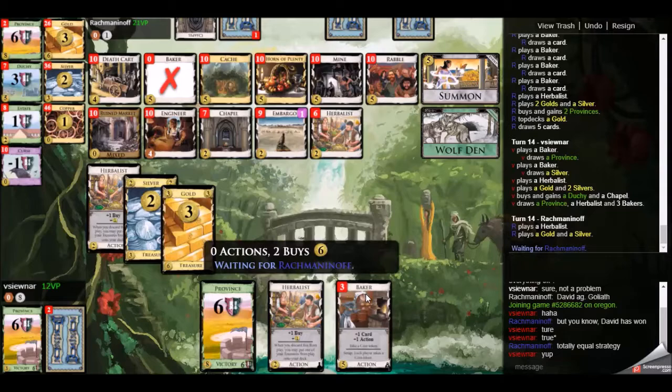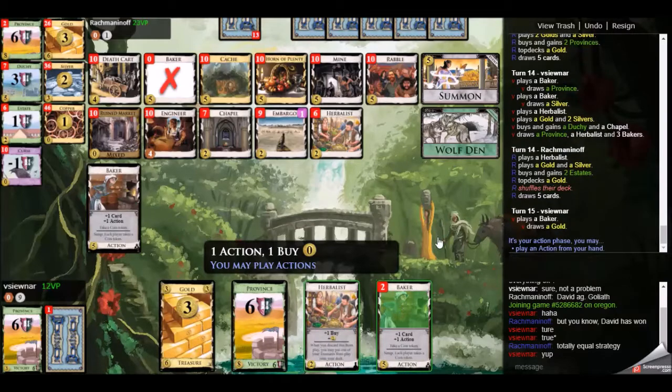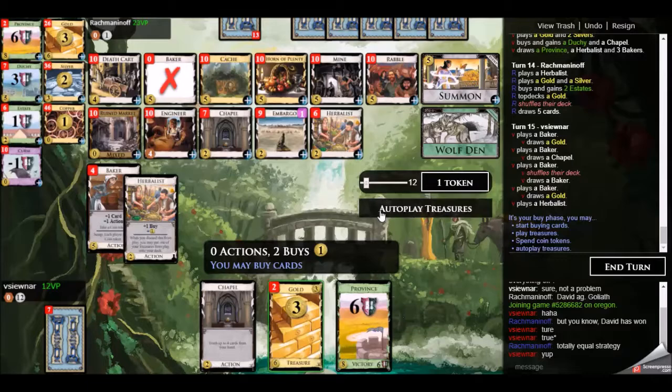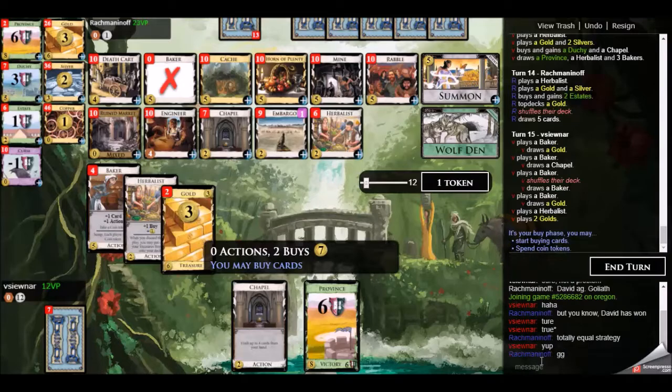My opponent has six coin tokens and I think he makes a misplay here — he picks up two estates. Instead, I think better is to pick up a chapel, which would mean I cannot get two provinces and win the game. I already have eight coin tokens on the mat — I just need to find eight more dollars and a plus buy to win. The two estates only give him two points, whereas the chapel would have been three, and I could not have taken two provinces due to first player disadvantage. Unfortunately for my opponent, I see all the money I need for two provinces and close out game five.